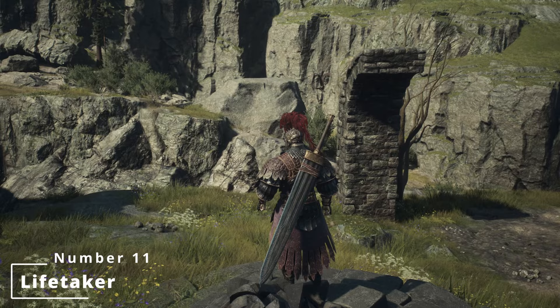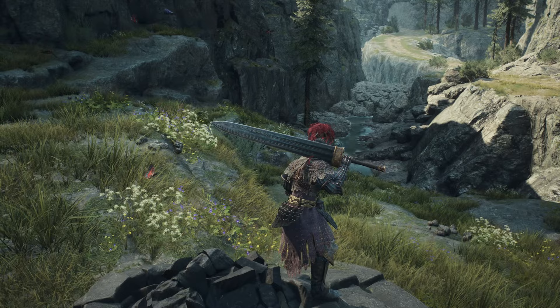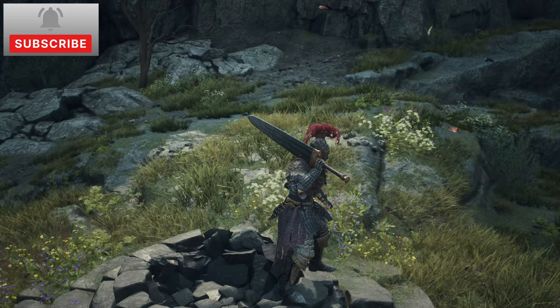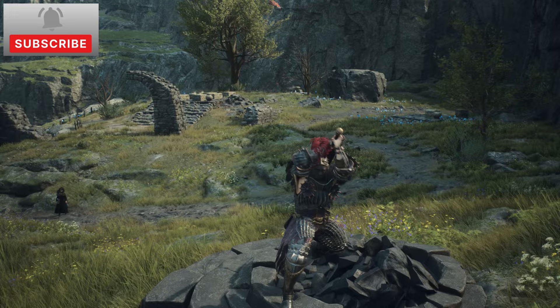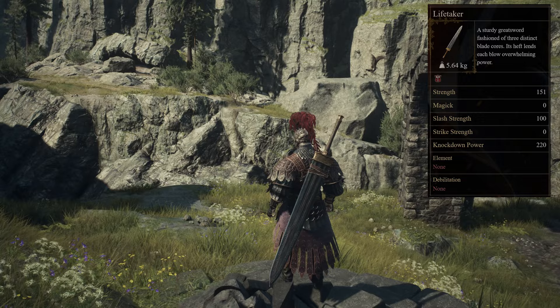In at number 11 is the ferocious greatsword, Lifetaker. A sturdy greatsword fashioned of three distinct blade cores, with its heft lending each blow overwhelming power. Lifetaker cannot be purchased from any shops within the game, however can be obtained as a reward for completing the Baron's Final Lesson, as well as dropped by skeletons at a rough rate of 2%. It can also be obtained through exploration at the collapsed mine situated northwest of Vernworth, though accessing the treasure chest requires ascending or levitating a platform just ahead of an iron gate defended by Saurian sentries.